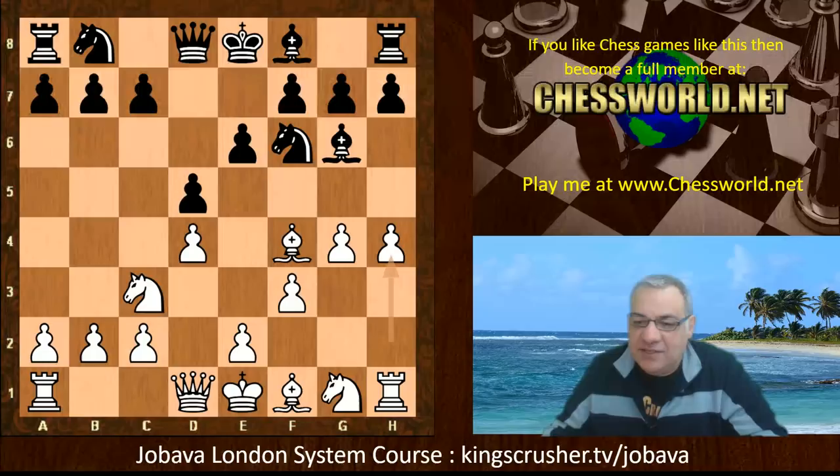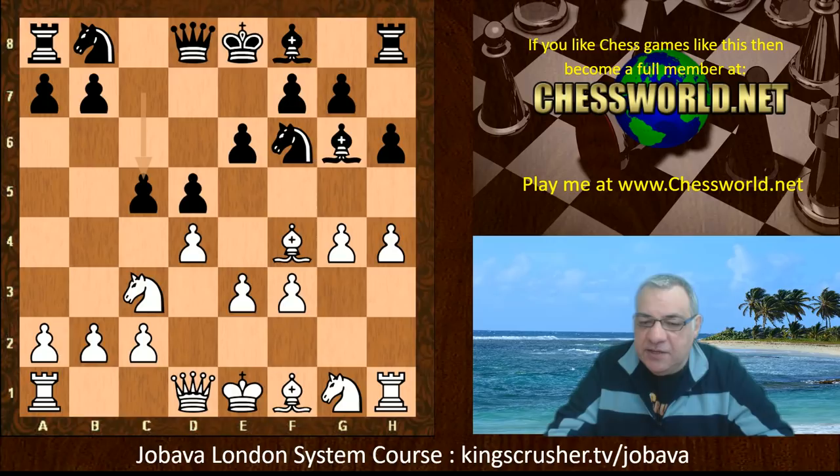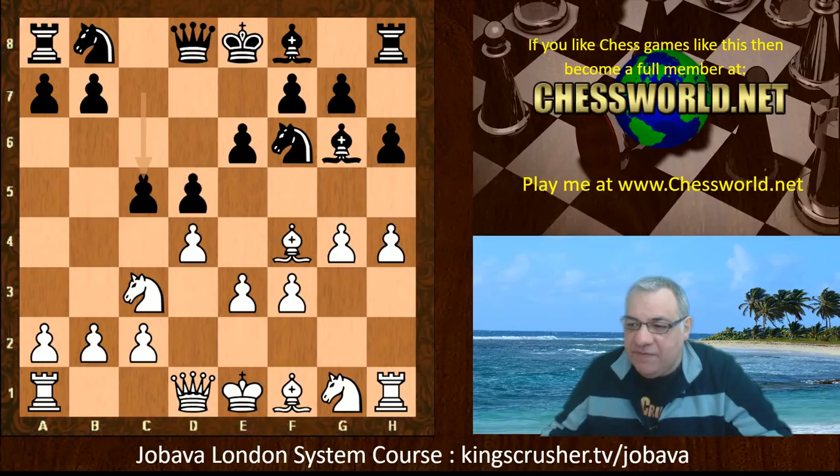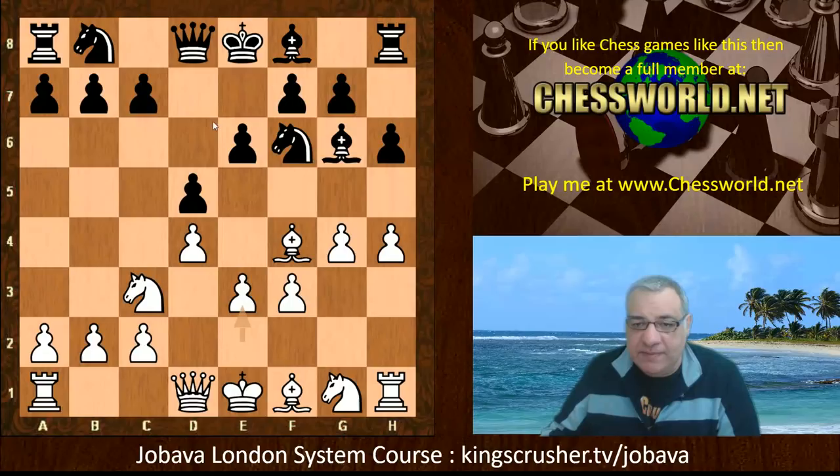We have e6, g4, Bishop g6, h4 — threatening to squish the bishop with h5. Black plays h6, e3, and now c5. You might think Nb5 actually looks quite crude and dangerous, but in fact if you look at the actual threats in this position, Nb5 here isn't so good. If white had an extra move, Nb5 wouldn't be so good either.